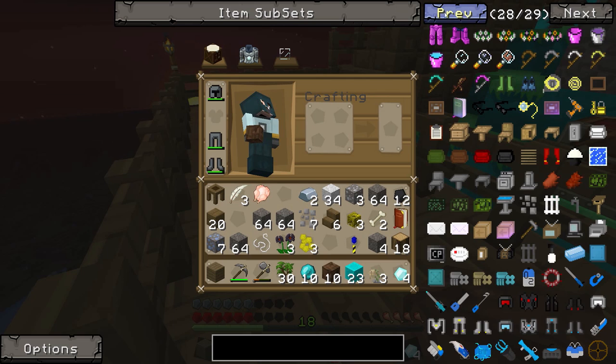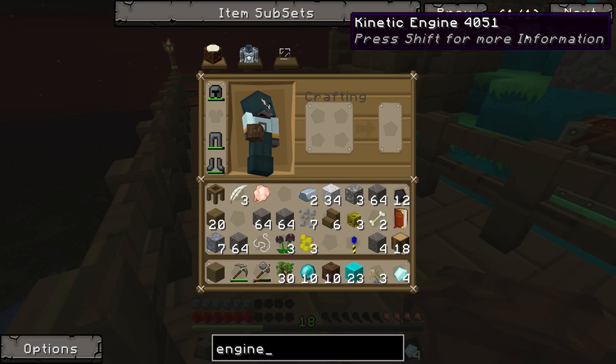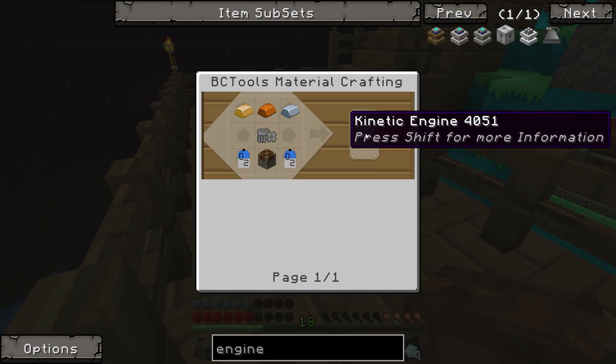Oh shit, I can't find any way to power this. Let me just look - right engine. Kinetic engine, combustion, sterling, redstone. What's a kinetic engine? I've never even heard of that. What is it?